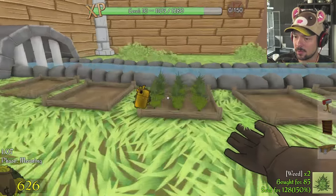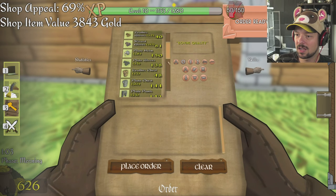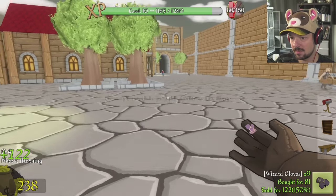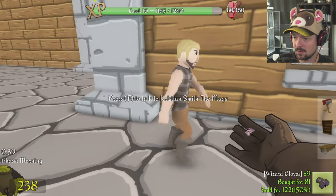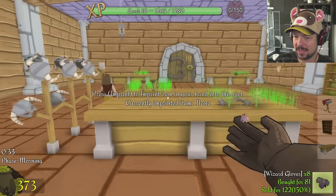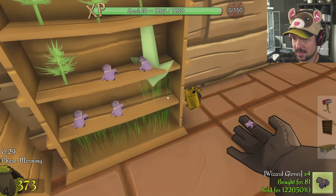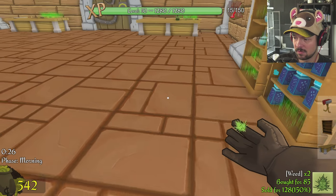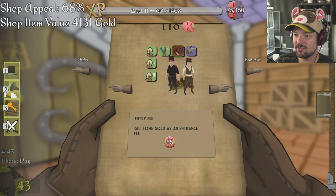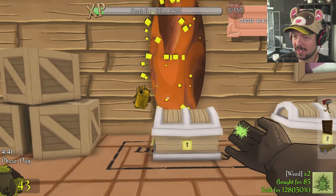Did I forget the weed? I forgot all of that weed. Oh there — there's a mage. I have some gloves so I can easily identify you and sell you all the good things. Maybe I just need to put more wizard-related items in my store to attract more mages as well. Put him right next to the weed. Oh, I'm level 11 — maybe 110 points. That's going to be good when I get that quest finished.